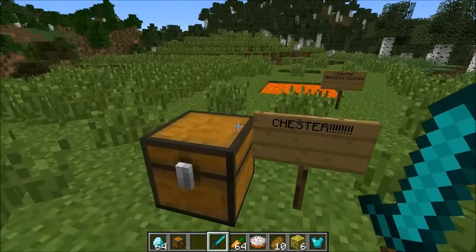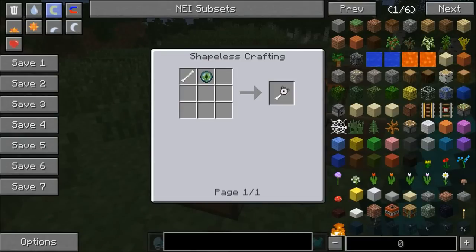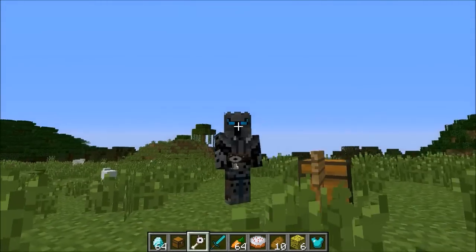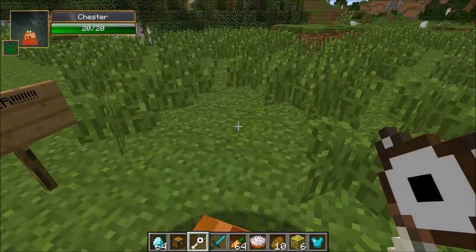One cool thing — only one recipe. I hate complicated recipes. For this mod you need to make the Eye Bone, and to craft it it's going to be a bone and an Eye of Ender, and that is pretty much it. I'm going to grab this — you just take it in your hand, it looks kind of cool.